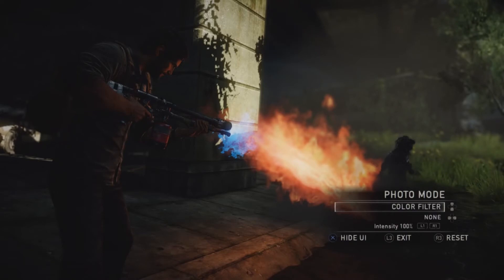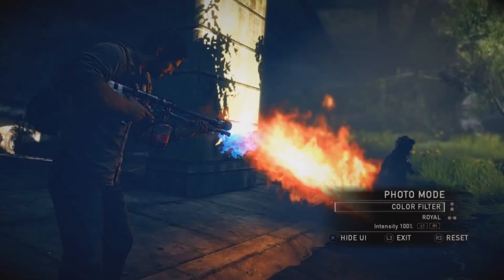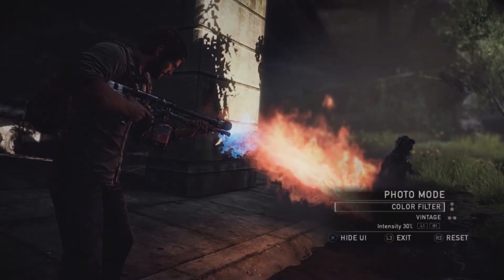In the Color Filter menu, you can select from a variety of filters to set the mood of your shot. Adjust the intensity of your chosen effect with L1 and R1.